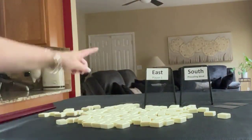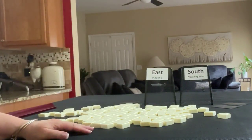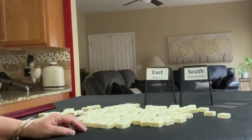For this one, we're going to be East and South is prevailing. Since we're East, I'll get 14 tiles and then create a mock Charleston.